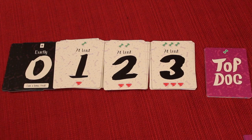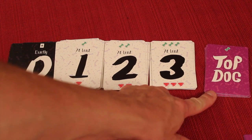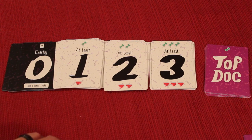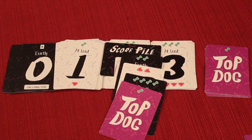The game continues until either the last top dog card is given out or any one of the three bidding piles is depleted during the bidding phase, ending that as the final round. You then count up total treats, and whoever has the most wins. In case of a tie, the player who collected the most top dog cards is the true winner.